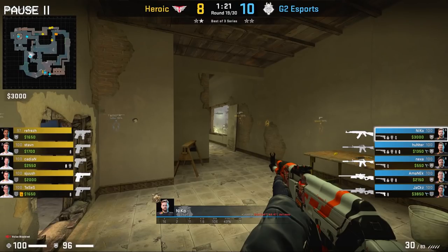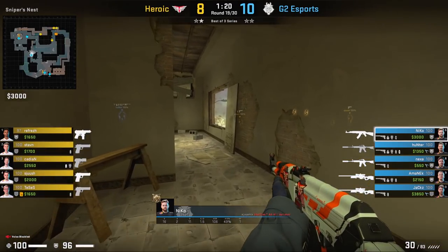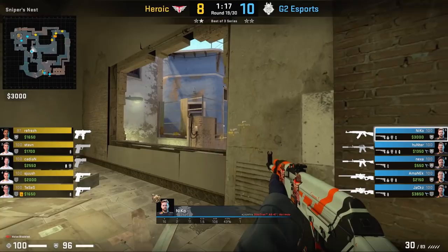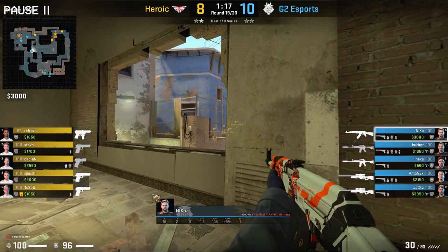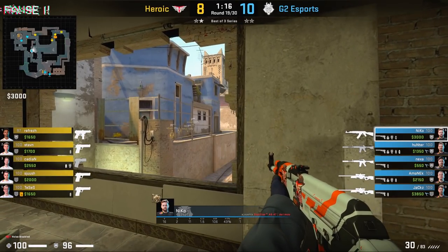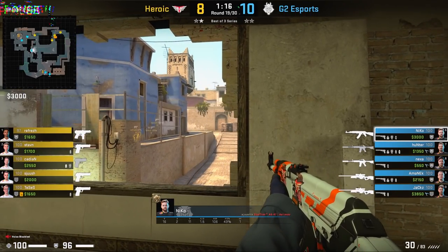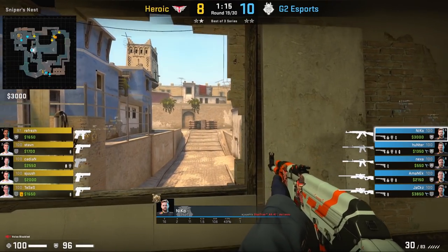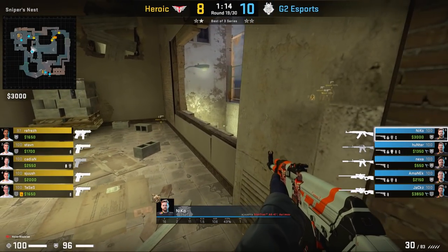Something else worth touching on is Nikko's re-aggression towards mid and his crosshair placement. As Nikko comes towards mid, he's super diligent with his crosshair placement. He places his crosshair on the door then swings out to the left — he doesn't have to move his crosshair a single bit and it's perfectly on point where a T would usually play if they're peeking towards window. He then peeks towards short to clear if any T's are going up short, moves his crosshair perfectly towards top mid, clears the boxes, and then clears bucket.